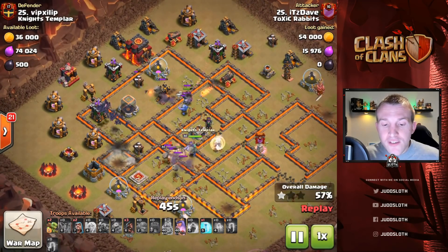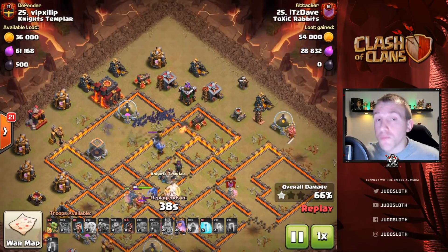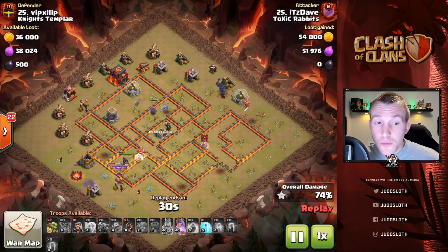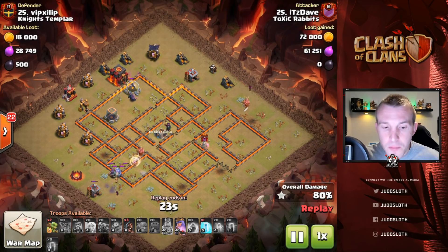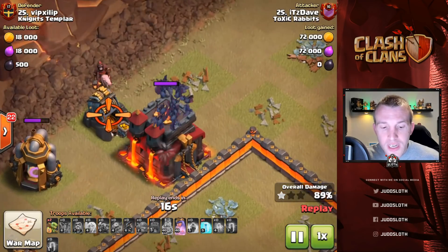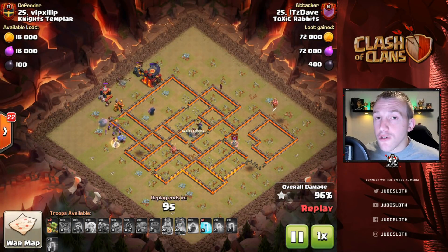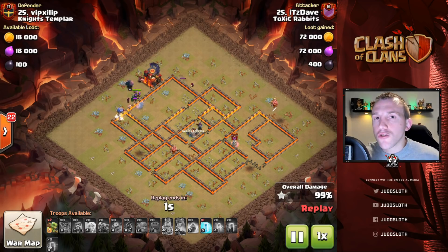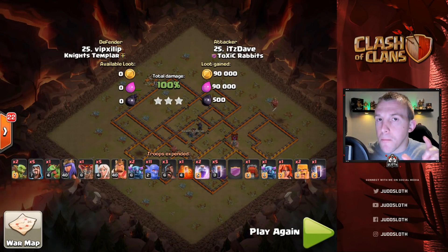Dave has planned this — we've only got one freeze spell, and a freeze is very transferable: you can use it to help the bats, the Queen, the Wrecker, the healers, anything. Spells like that are good because they're transferable through the base. Look at the wizards — very good cleanup troops. The bats will be clearing out the inside of the base but they go for defenses first and can be a little bit slow if you lose a lot of them. Spread your cleanup troops around. For the next couple of attacks, we'll focus on how to actually protect your bats — that's the main thing — and talk a little bit more about the bats themselves.